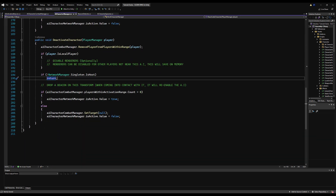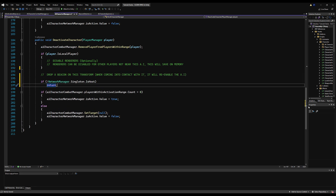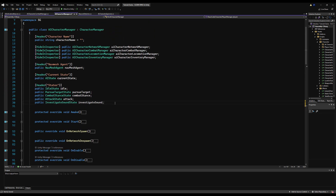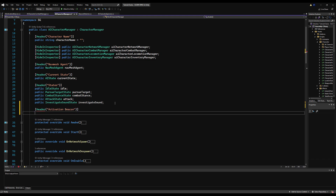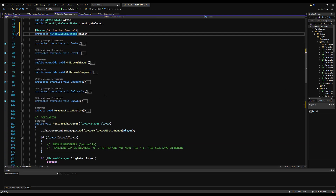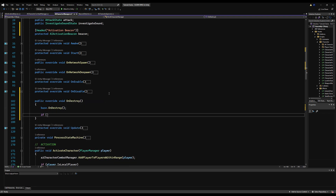You want to put the host check down here because the beacon should appear for both people regardless of whether you're the host or not — because we do that for toggling models. Make a new header for activation beacon. I'll make it protected for AI Activation Beacon — protected because any class that inherits from this can use this variable, not private. We're going to override on destroy: when this game object is destroyed, also destroy your beacon if it's not null. This is important for leaving your game and joining another person's game — you don't want these beacons lingering in your scene.